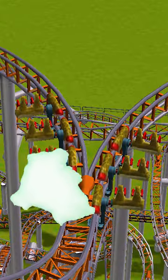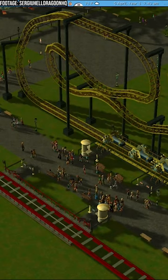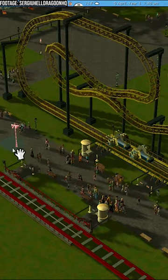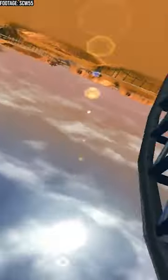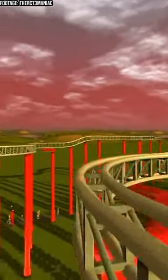This roller coaster model vanished and the only evidence left is in a video game. Maybe you remember Roller Coaster Tycoon 3 — it was a super popular game in the mid-2000s, and one of the roller coaster types available in the game was this strange model featuring splitting tracks with dueling trains running on the side of the track.